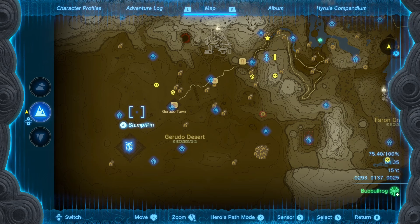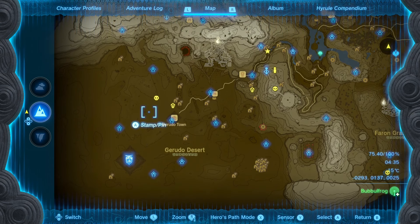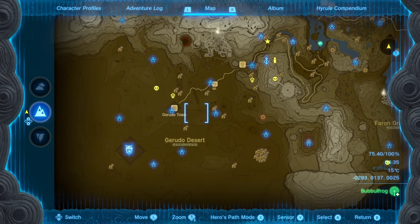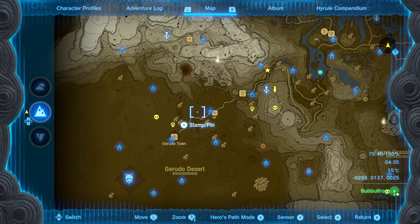Hi, hello, welcome back at Peter Plays for another Legend of Zelda: Tears of the Kingdom how-to. This video will be a short one — it's to show you where to find Gibdo Bones. Gibdo Bones can be found in the Gerudo Desert, but there are a couple of hot spots where you definitely want to look.